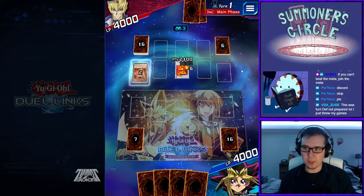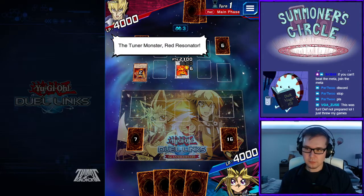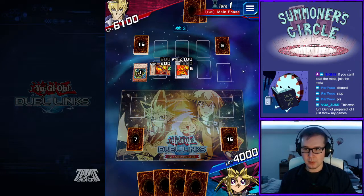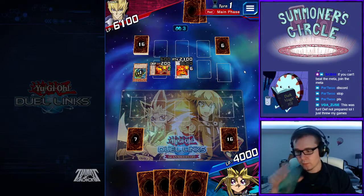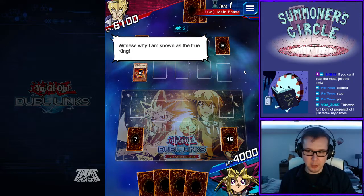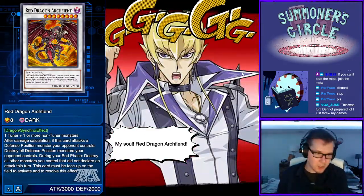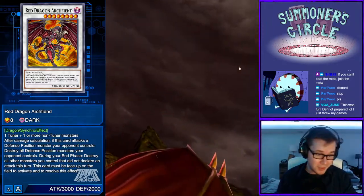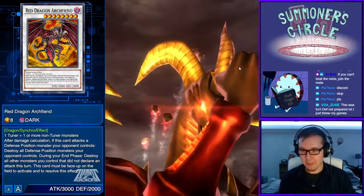The consistency is definitely the strongest aspect of it. The main thing is that removal really kills the deck — it is so vulnerable. There are so many forms of removal, and that's the reason it's not anywhere above rogue. The problem is what can it do against your opponent besides Book of Moon and Solemn Scolding? Not much — the monsters can't do much and there's so many good ways to get rid of monsters. We got a cutscene — RDA just showing up out of the lava.